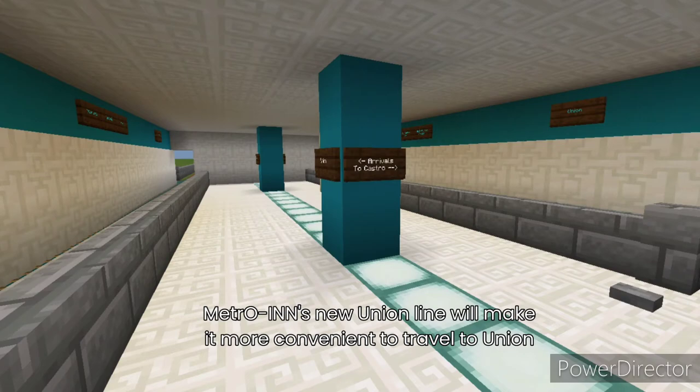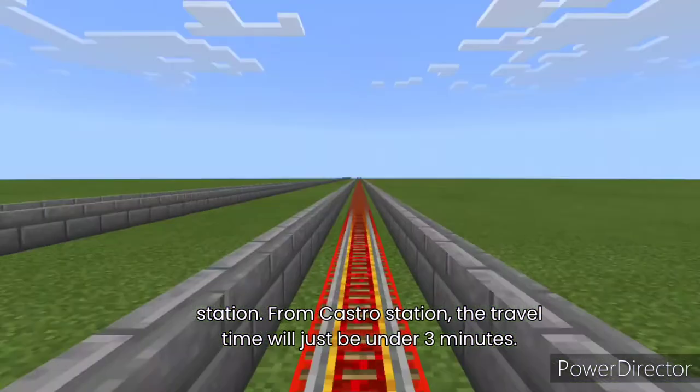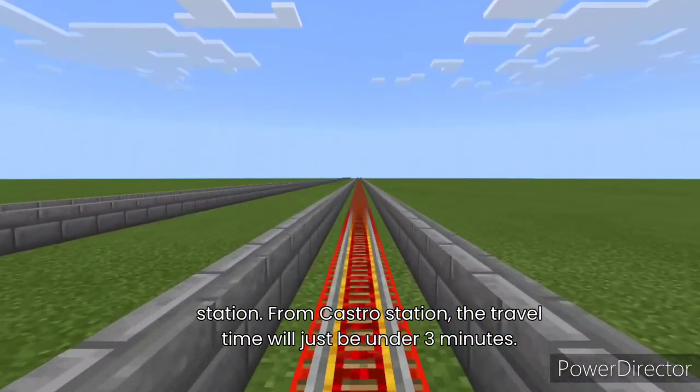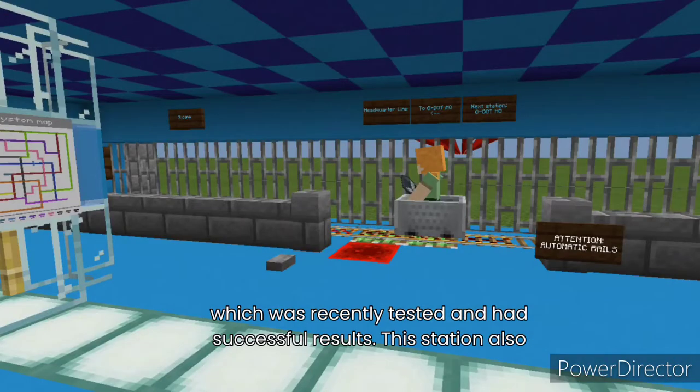Metroin's new Union line will make it more convenient to travel to Union Station. From Castro Station, the travel time will just be under 3 minutes. The Union line also has automatic rail technology like the Headquarter line, which was recently tested and had successful results.